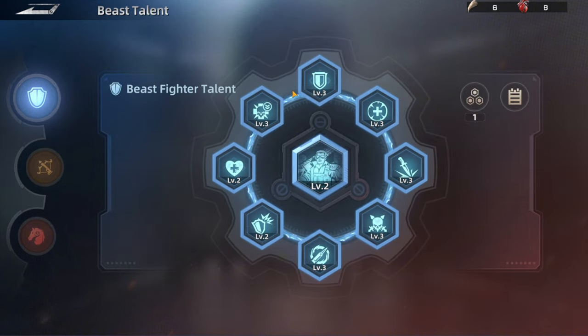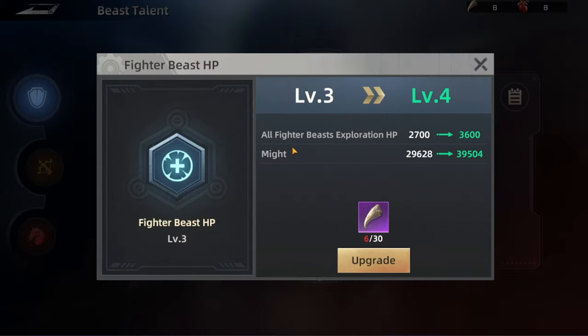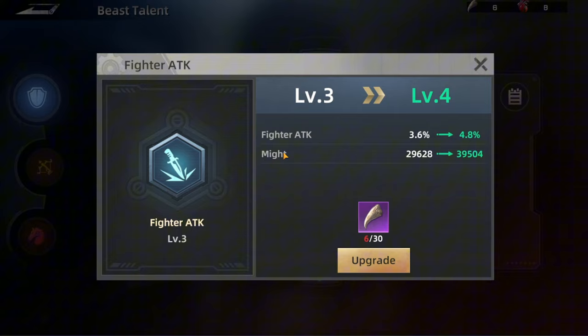Starting with the fighter — here we have a total of eight talents, not including the core. The first one increases fighter defense, and this is for total fighters, both the beasts and the troops. The second one increases the fighter beast exploration HP, so this one is focusing on HP for the beast in exploration only. It will increase it by these numbers, and at the same time you're going to get mighty as well.